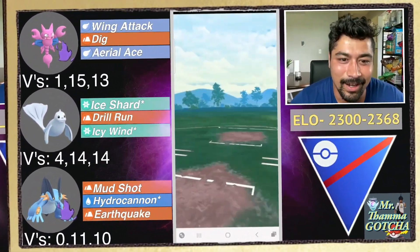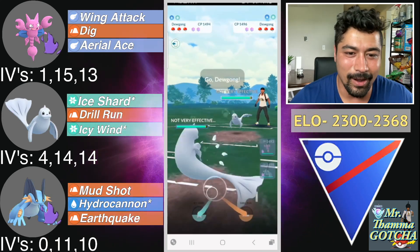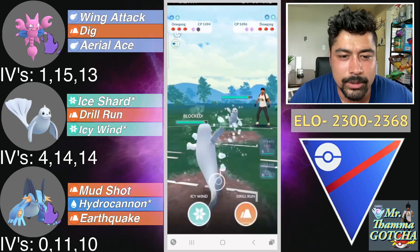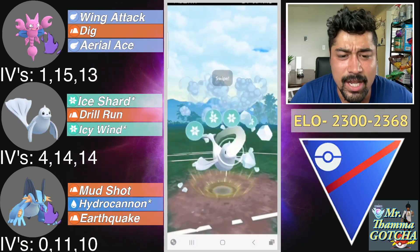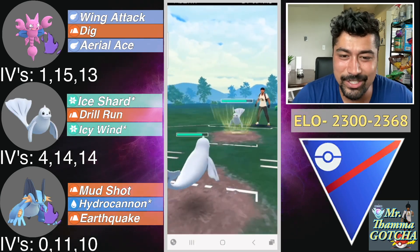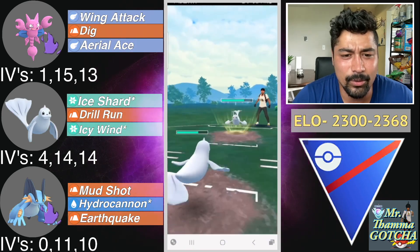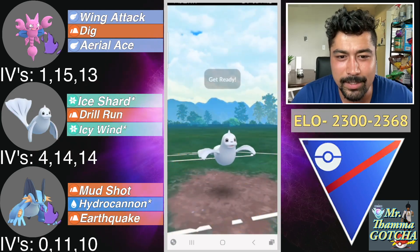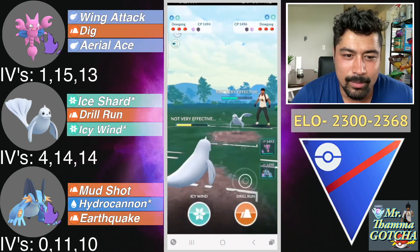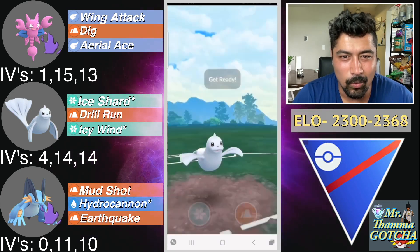On to the next game — Gligar into Charjabug, another great lead. Gligar picking up all the leads today. They hop into a Dugong and I don't have a solid response, so unfortunately I'm coming in with my own Dugong again. Throw a couple Ice Shards then Icy Wind to debuff their damage. They throw a shield — they want to preserve switch advantage, which is fine by me. I no-shield the Icy Wind so we got the right shield call there. Drill Run loses CMP, a little troublesome — now we're both minus one attack and they have a one Ice Shard advantage.